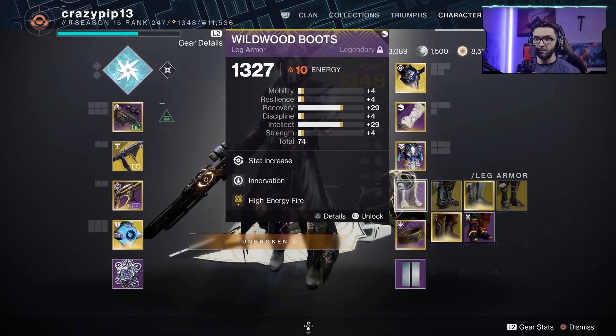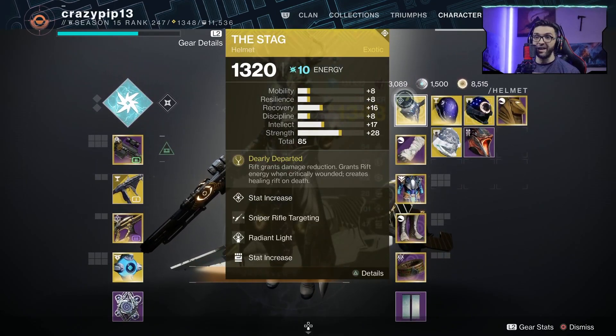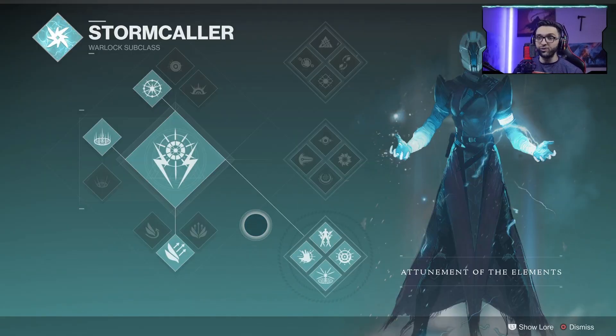Here are the mods: class item, boots, gloves, and then we have the helmet with sniper rifle targeting. Once you combine all of this with the bottom tree, the op-ness of this setup is next level.